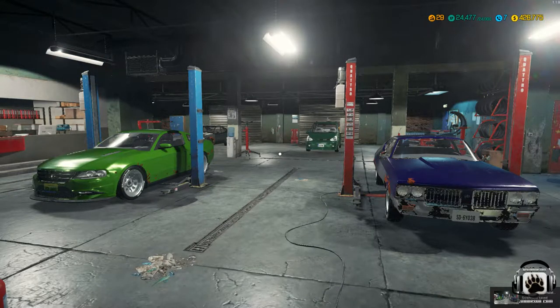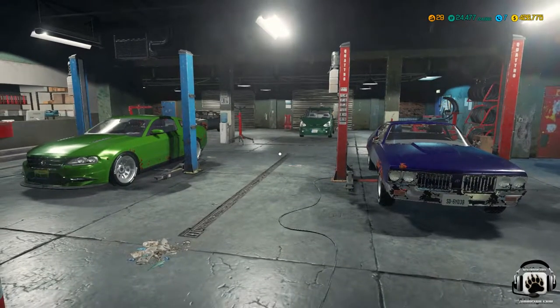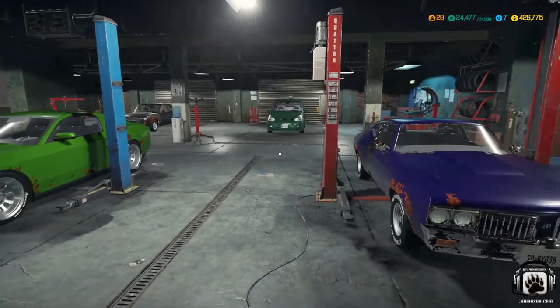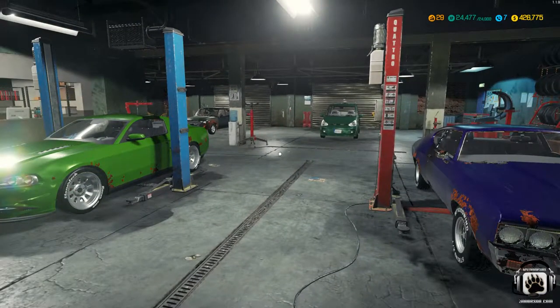Well hello ladies and gentlemen, welcome back to Grizzly Bear Sims YouTube channel and welcome back to another episode of Car Mechanic Simulator 2018, what I'm calling The Grind. We are still grinding away, but look in the upper right-hand corner — we are at level 29, we have 24,477 XP points out of 24,900, which puts us hopefully to level 30, and we have $426,775 in the bank. We've got four jobs lined up.